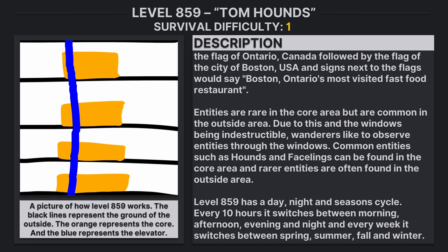Entities are rare in the core area but are common in the outside area. Due to this, and the windows being indestructible, wanderers like to observe entities through the windows. Common entities such as hounds and facelings can be found in the core area, while rarer entities are often found in the outside area.